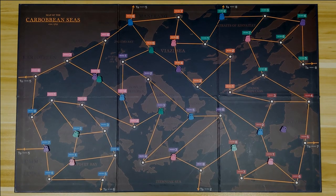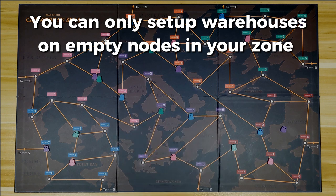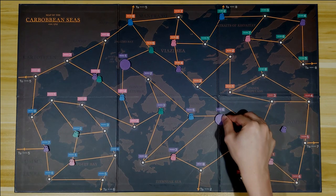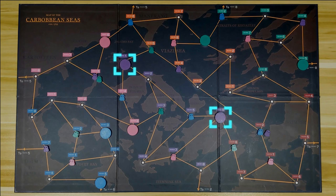Once done, each player should have 5 potato orders on the board. Next, you will set up warehouses in your own zone. You cannot place them on nodes that already have tokens on them, and can only place them on empty ones in your zone. At the end of the setup stage, every player should have 2 warehouses in their zone and 5 potato orders that they need to fulfill in each of the other zones.